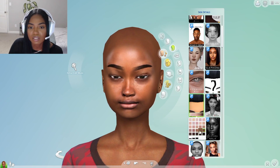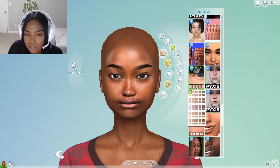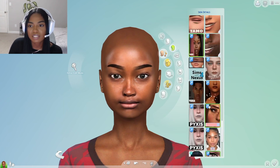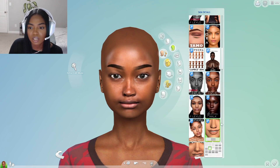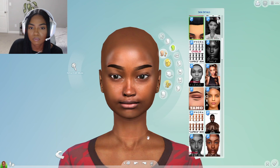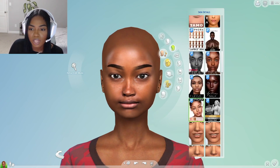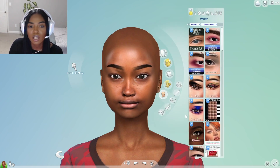Oh, you can use these eye bags — I'll give her some eye bags. I usually like using these ones. Okay, we'll go with that. I'm trying to think if there's anything else that I want to use from here. Yeah, I'll give her the eye bags. The eye bags give it a realistic look, I do like it. It doesn't make her look old, really. It just makes her look like she's got some bags, like everybody else in the world does. Okay, so we're going to move on to makeup.